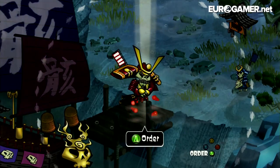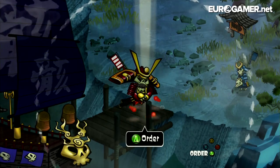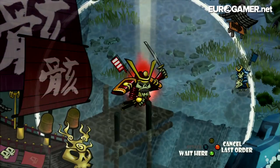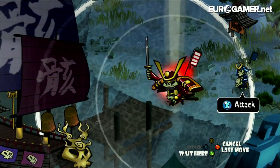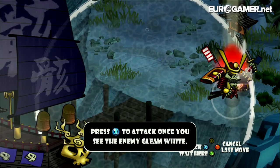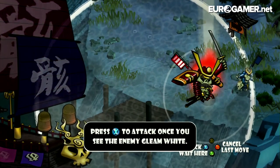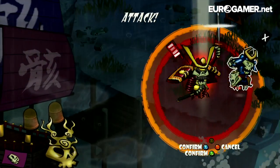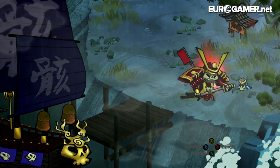This is the first level of the game and there's a tutorial that goes with it. I have to press A first to order General Akimoto around. This circle shows the radius of his movement. It says here press X to attack the enemy once you see the enemy gleam white - you can see him go pew pew, there is his shining white. Press X and then X again to confirm. Yeah, he's chucked him right now.